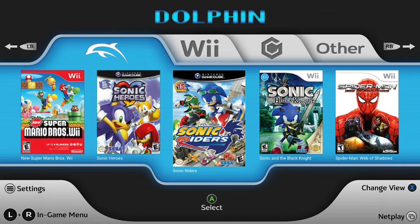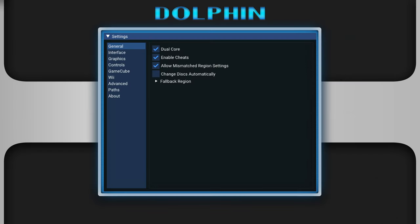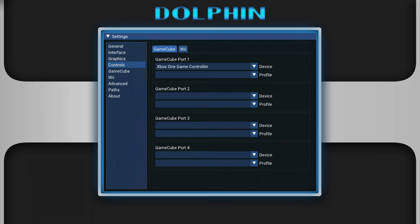They also added a way to disconnect controllers. Head over to settings, go down to controls. When you go to the ports for the controllers, go to the profile and make sure it's set to none — that will make sure that specific port for the controller is disconnected. For those having issues in some games with the cursor being on the screen or two controllers being used as one, this will definitely help your issue.